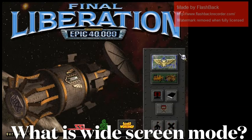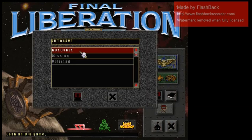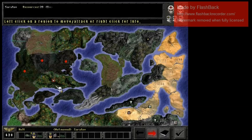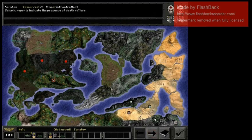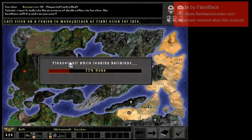Here we are at the landing page of Final Liberation. There were two options: a campaign mission map, which was awesome, and then up to 1v1 — potentially up to 4 players. You each picked a side and your forces, and you took turns playing the turn-based battles. I've got something already set up to show. This is the wonderfully charming world map — so old school, with little icons you can barely make out. Fantastic.